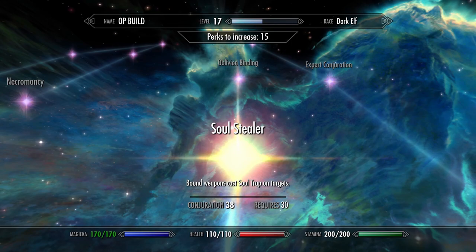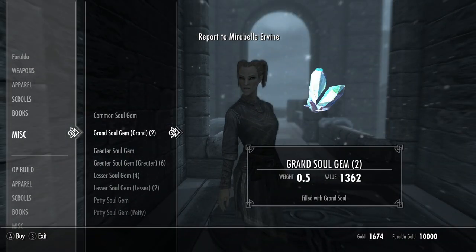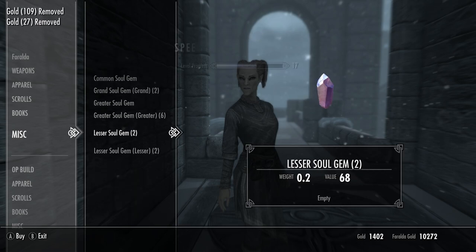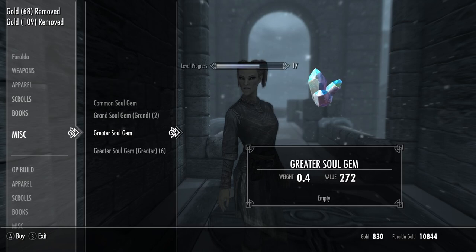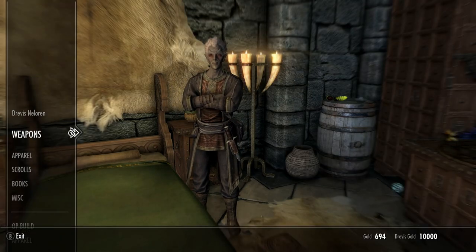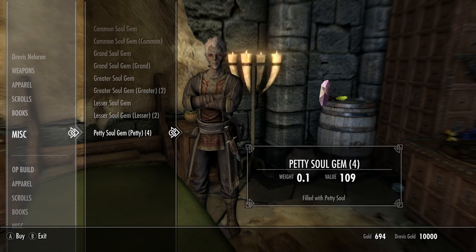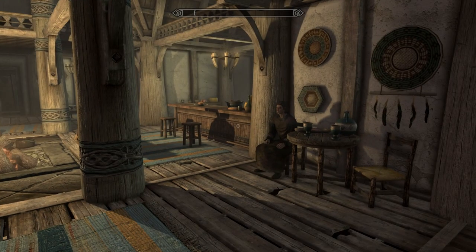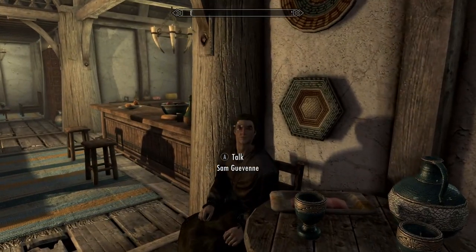Cast Soul Trap on targets to fill soul gems — then go to the College of Winterhold and rinse and repeat. If you want Enchanting and Smithing at 100 early, just keep doing this. At level 14 you can get the Sanguine Rose.